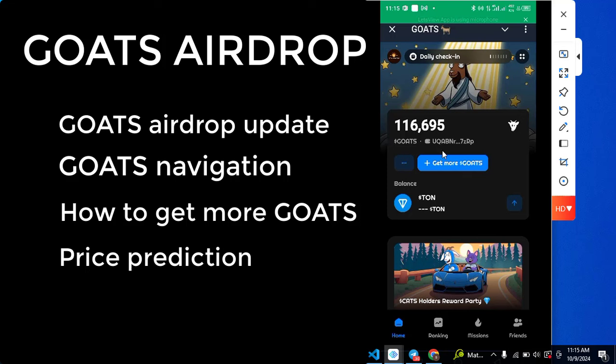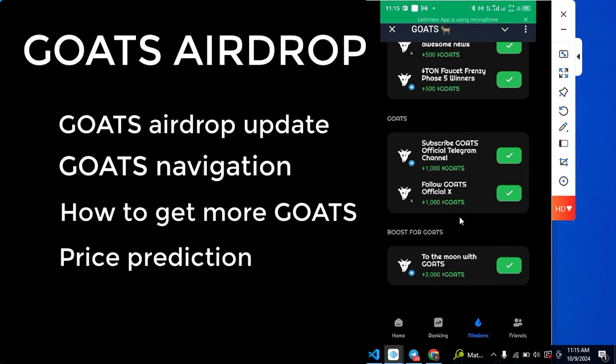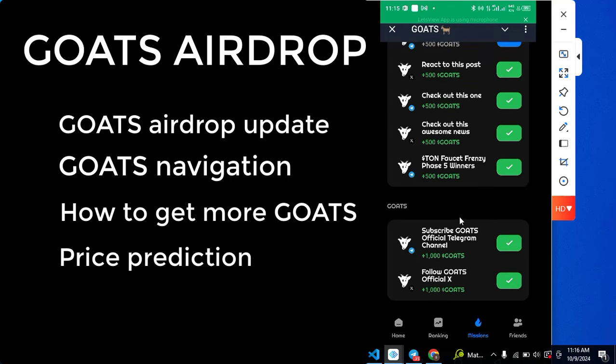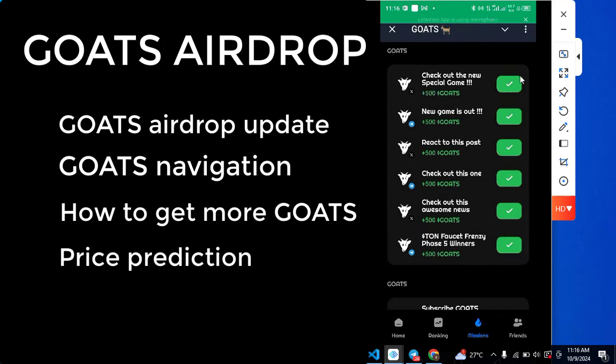If you go down to the Mission section and look under 'Undergoats,' you can see there are a lot of tasks you can perform. Every day come here, check for these tasks and perform them — that is very important. Each task you perform gets you a considerable amount of GOAT. For example, performing one task earns plus 500 GOAT. Once you complete a task and go back, it authenticates that you've performed it and credits you the plus 500 GOAT.